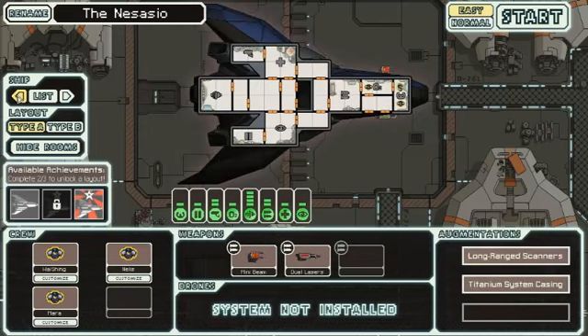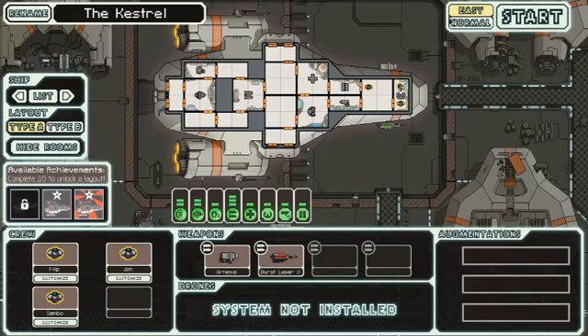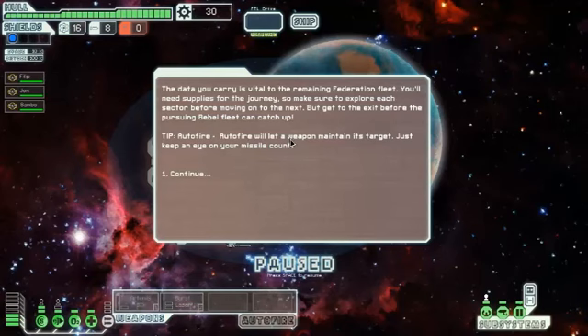This is the Kestrel. The other version is the Red Tail. The Kestrel is the very first ship you get — the basic ship. Here's the story of the game, pretty much.